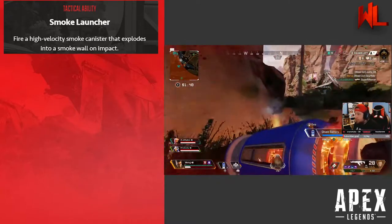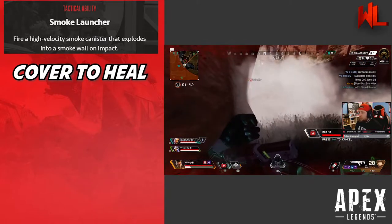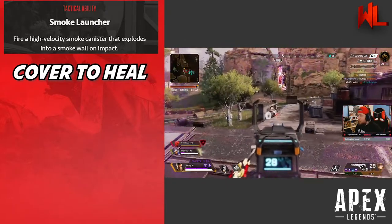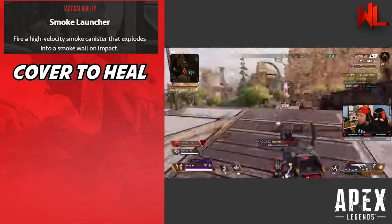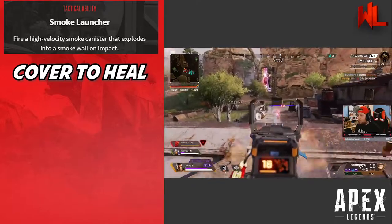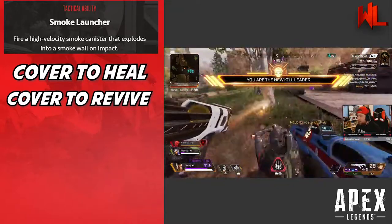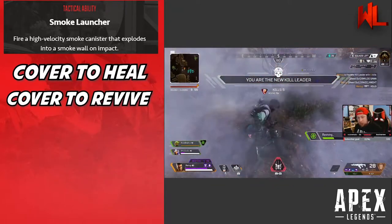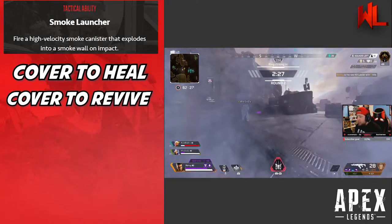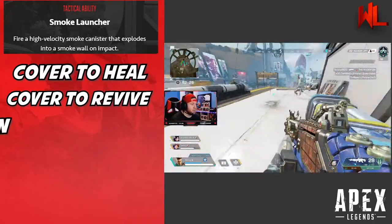Next tip: fire your smoke canisters often. First, use them to cover yourself and teammates while healing. When you're about to use a syringe or cell, press your tactical to fire smoke and look down at the ground so the smoke covers you while you heal. Bangalore may be one of the only legends who can heal and use a tactical ability simultaneously. For teammates, always fire smoke to conceal a revive, especially if they're out in the open.